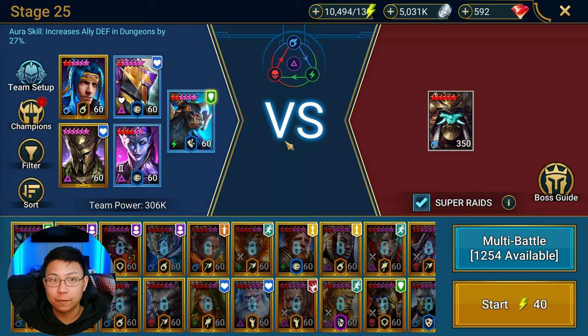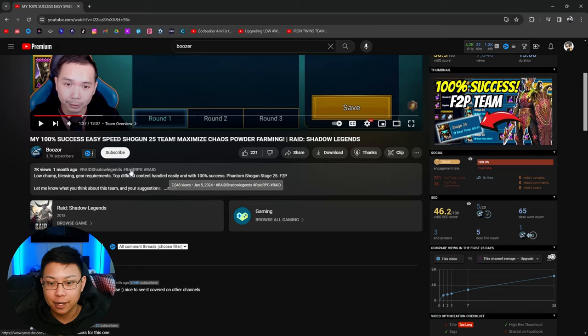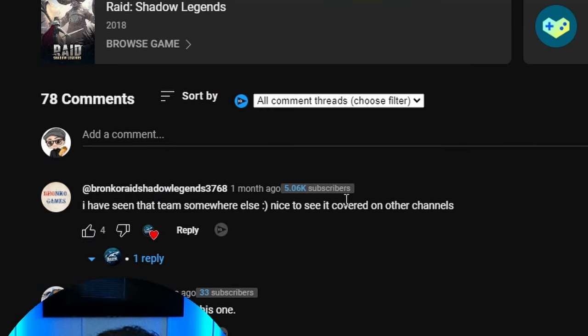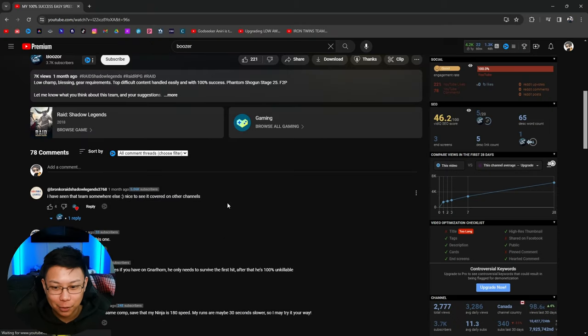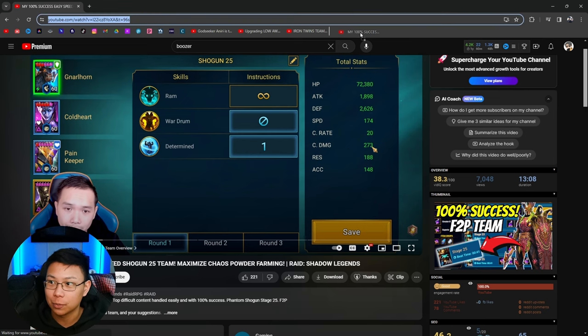With the introduction of Chaos Dust, it's important to run Stage 25 if you're at the point where you can start doing so. This is my team for Stage 25 of Phantom Shogun that I got from Boozer, and he got it from Bronco Raids. If you're not following Bronco, I would suggest that you do because he's always coming out with great compositions. I'll link and tag them down below, as well as this video.